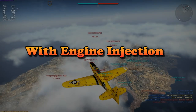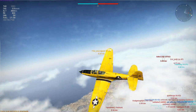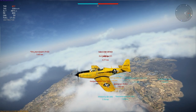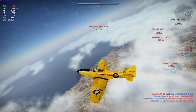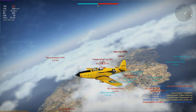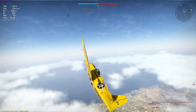When you do unlock engine injection, everything changes on this plane. Suddenly it has power to spare and starts performing like it did in the test flight. You can reach 4,000m from a 2,000m spawn in two WEP periods — a fairly good climb rate — and more importantly you can continue climbing strongly right up to 7,000m and probably further. Combined with the Cobra's amazing acceleration and high top speed, you are no longer scavenging on the edges. Now you're an alpha predator.